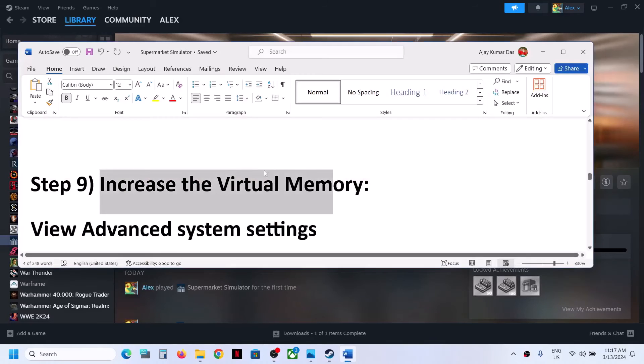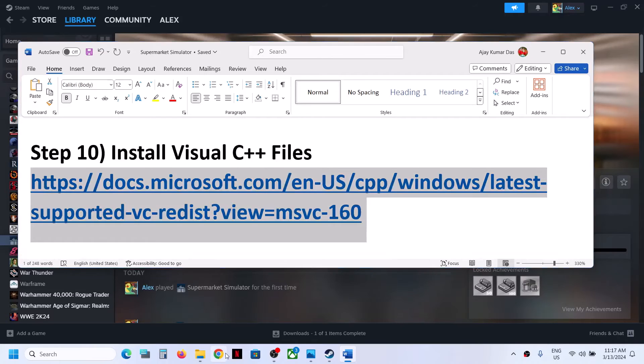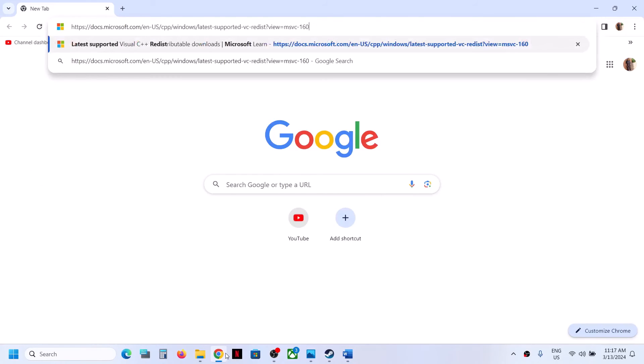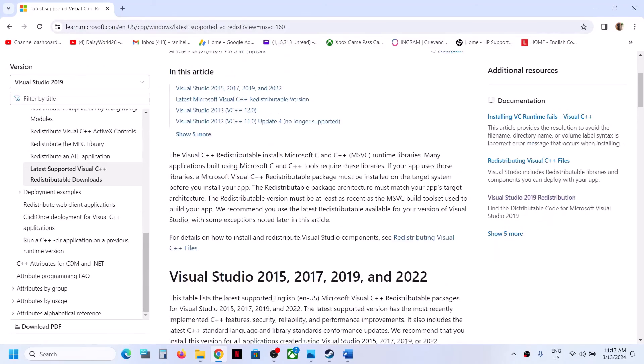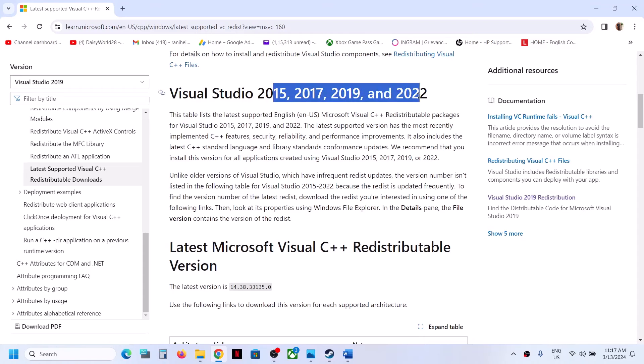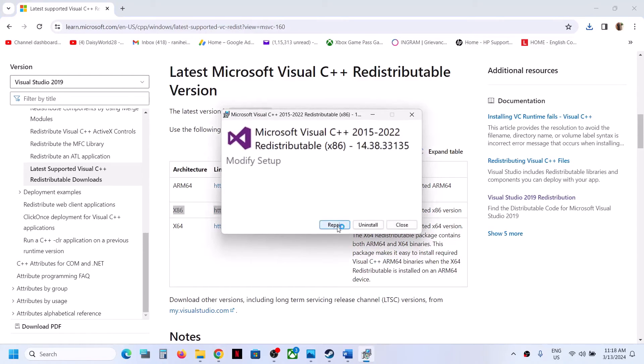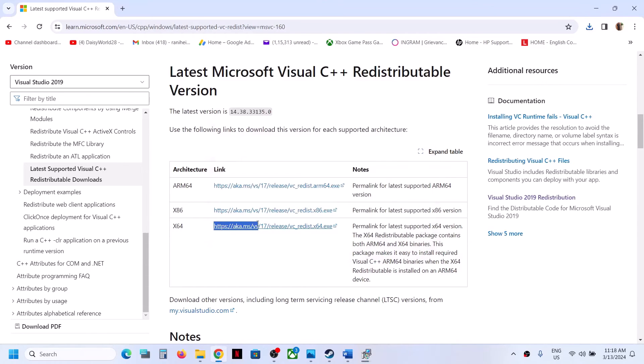The next step is to install the Visual C++ redistributables. Copy the link provided in the video description and open it in your browser — it will take you to the Microsoft website. Download both the x86 and x64 versions of Visual Studio 2015–2022. Run each exe file: if you see a Repair option click Repair, if you see an Install option click Install. Click Yes to allow and let both installations complete.